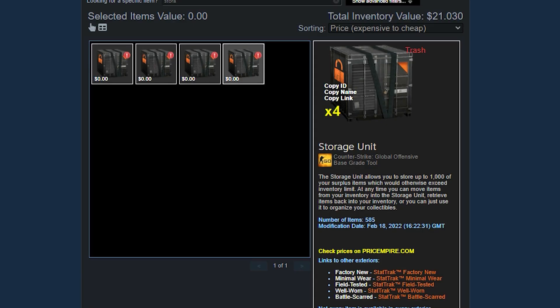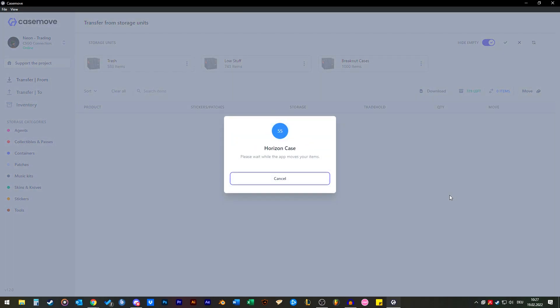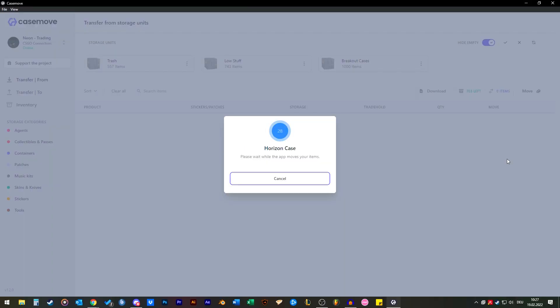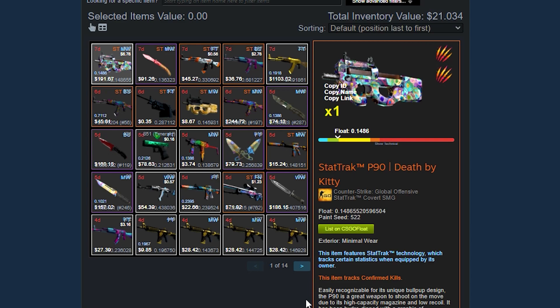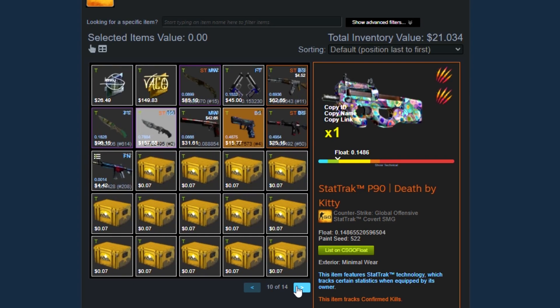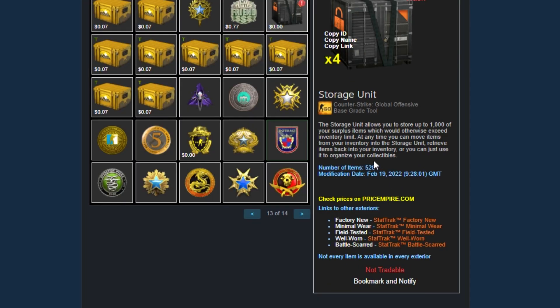So you see, here's the storage unit trash and there are 585 items in there. Let's take the horizon cases and these stickers and just move them out. You can see it works way faster than the Steam client — you can select all items at once and you can even sort them or see all the items at once. So it is way easier than in the game. And we are already done. If we go to my inventory now and refresh it, we have more items. Here are all the cases, here are the two stickers. When we go to the storage unit, you will see the items were extracted — really fast and easy.